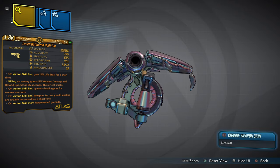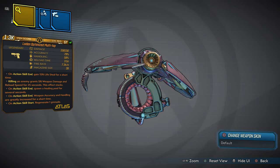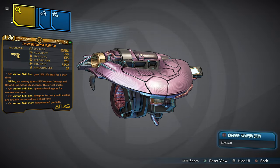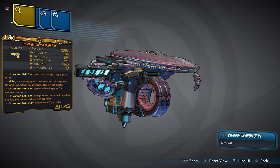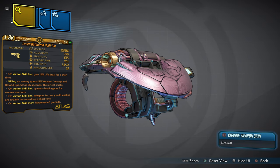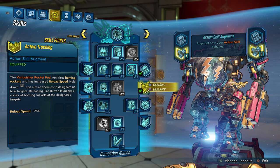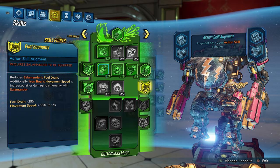This weapon does not have a specific element, but I will let you guys know what that is — you know I'm full of easter eggs and surprises. We have five anointments on this weapon. Concentrate on: killing an enemy grants 5% weapon damage and reload speed for 25 seconds, and this effect stacks. On action skill, weapon accuracy and handling are greatly increased for a short time. I also put a healing pool and regenerate a grenade. Looking at my skill tree, today we are playing as Moze — I specced into kill skills today, not passive skills.